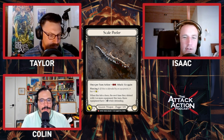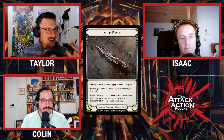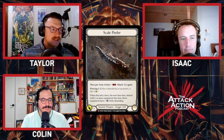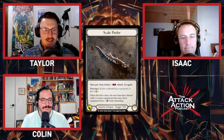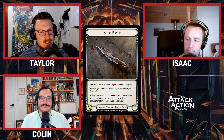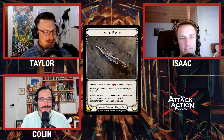It looks like a vertebrae or a spine shape, and combined with the name - scale peeler - it just does it for me. I think the listeners will agree that's great value this late in the draft.